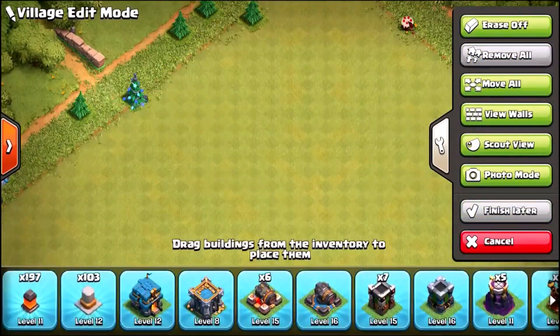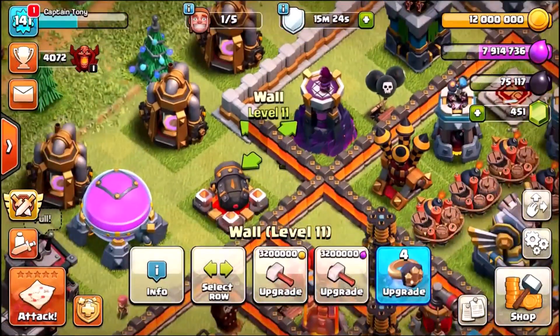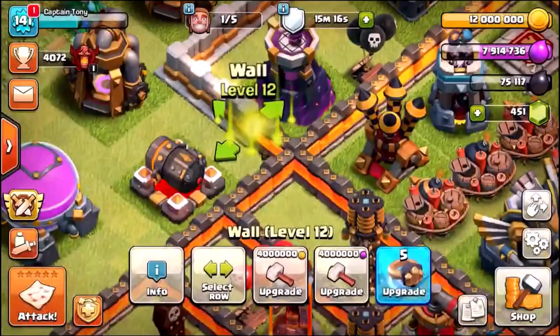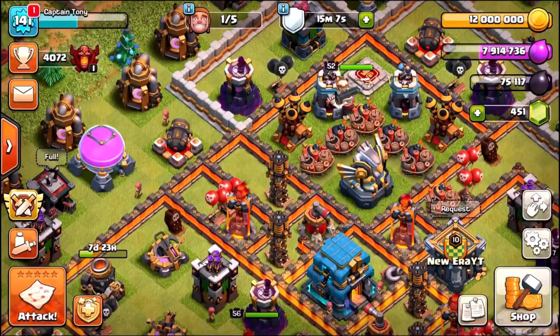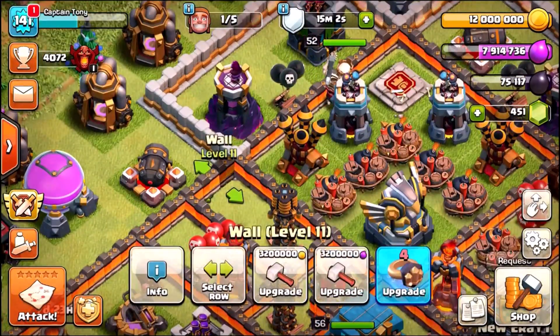First thing I want to do is check how many walls we've got to upgrade — 197 level 11 walls left. Let's try and upgrade maybe 25 to 30 of them right now. Each one costs four war rings — that's expensive, I thought it was a little bit cheaper. We're gonna drop all 16 of them, so there we go, all the war rings are now gone and we can carry on upgrading using elixir.